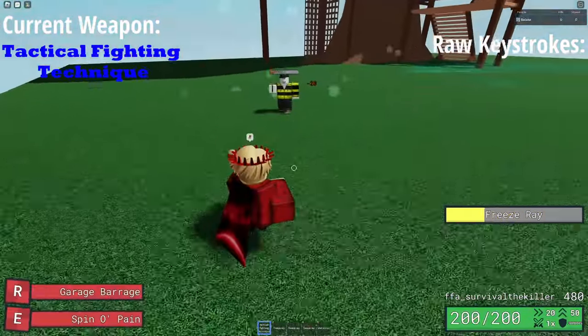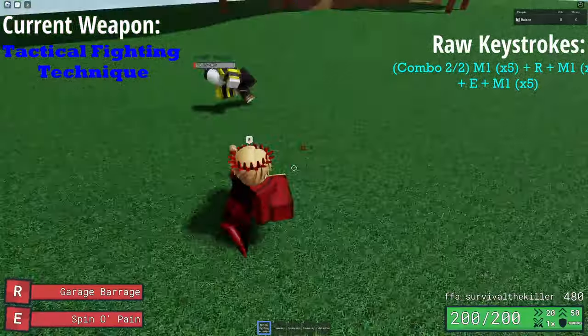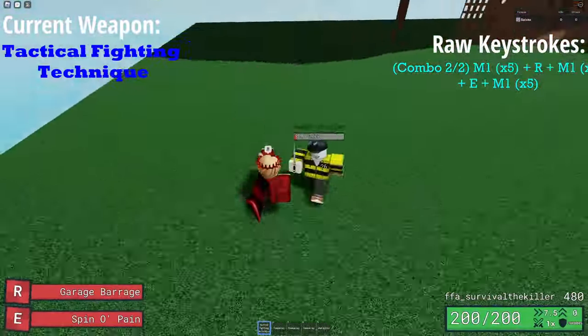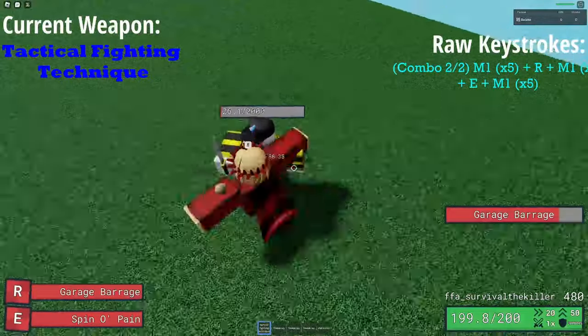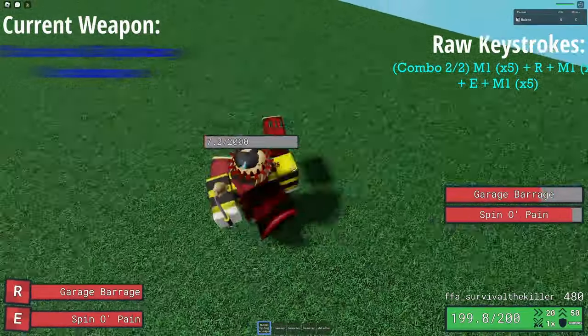The other combo is the max possible damage you can do in a constant barrage, but it's a bit harder to perform and gives the enemy one short window to hit you. It does a total of 142 damage, which can be followed up by literally any other ranged weapon to do 150 or more.